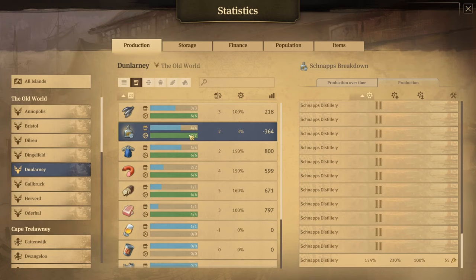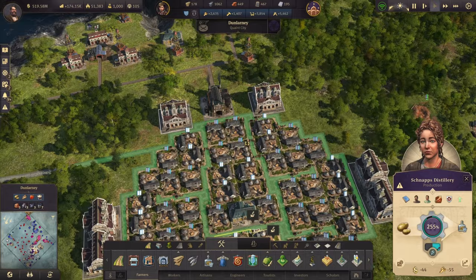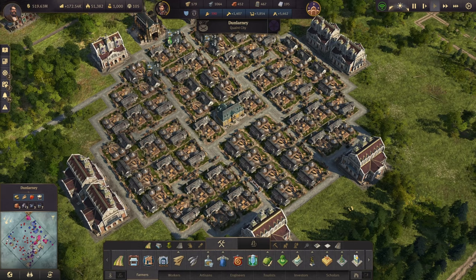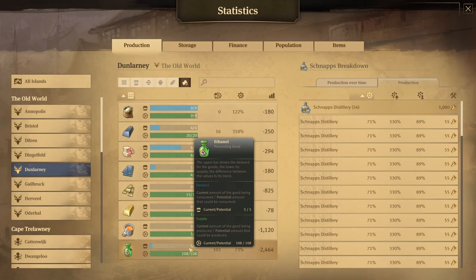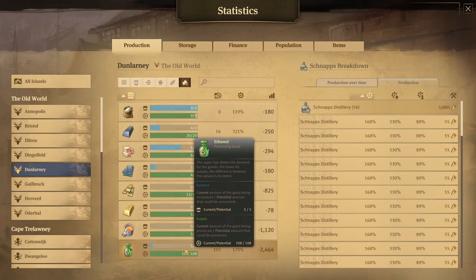Pretty good. It's giving us seven per minute on the schnapps, two per minute on the rum, and the thing we care about is that it is giving us two per minute on our ethanol. Actually, we're at 330% — I forgot that wasn't electrified. Now we have electricity, so 330%. Let's go crazy and turn them all on — all 56. So, 108 tons of ethanol per minute from those 56 schnapps distilleries. That is absolutely absurd.